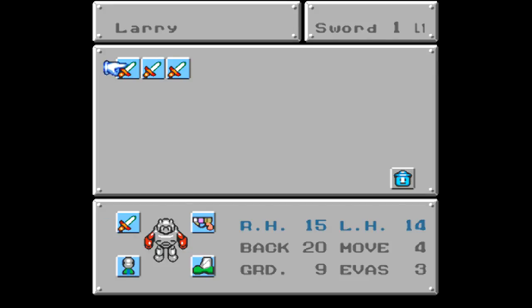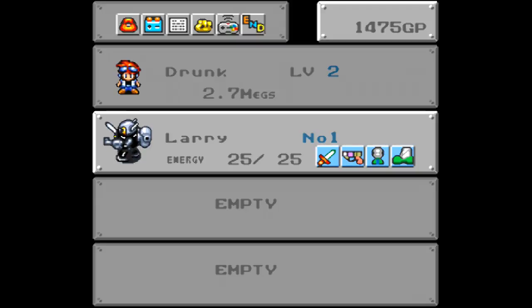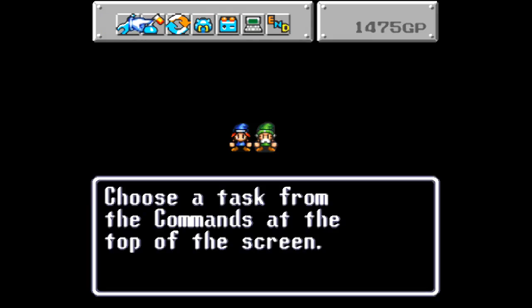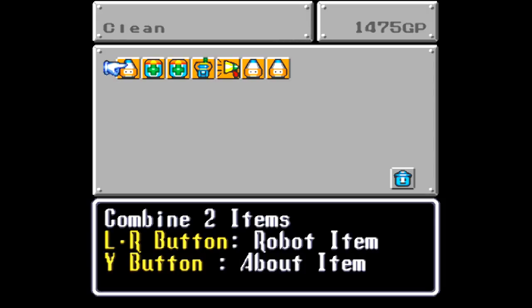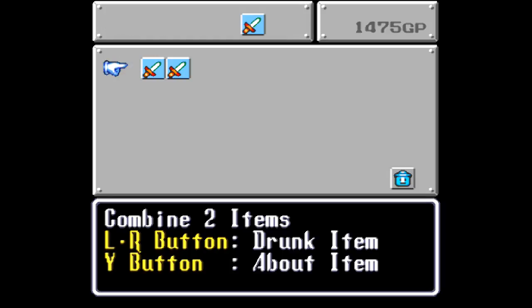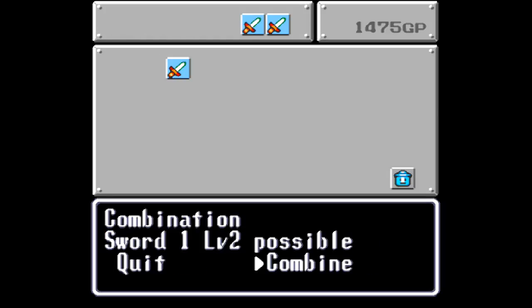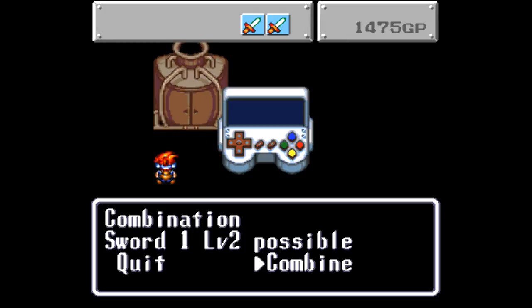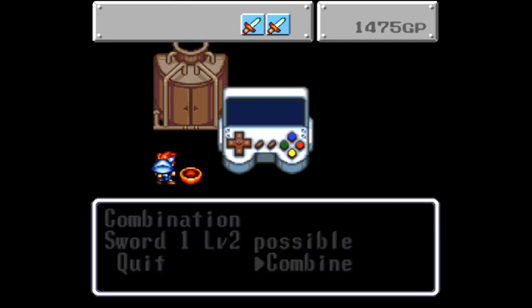Where do I combine these? Okay, my sword is still at level 1, so I've got essentially four level 1 swords. Here we go — combine two items, and then you hit the R button to get from your items to your robot's items. He rolls them in, the machine does its work, and now you have a level 2 sword, which obviously means you can do more damage.